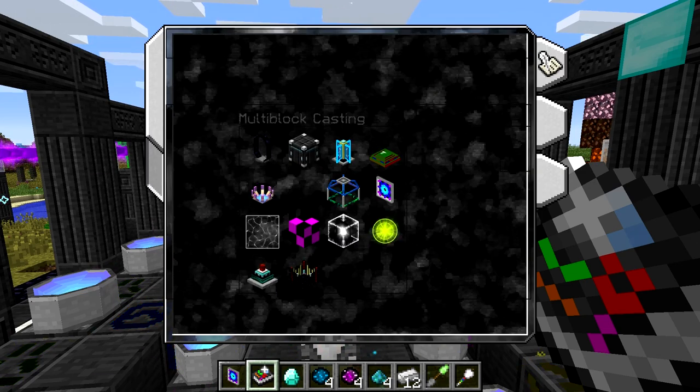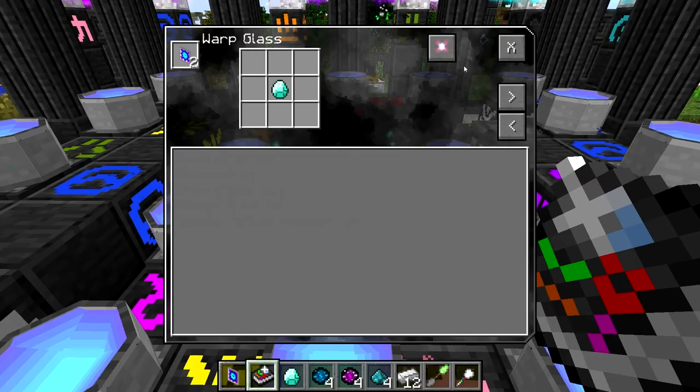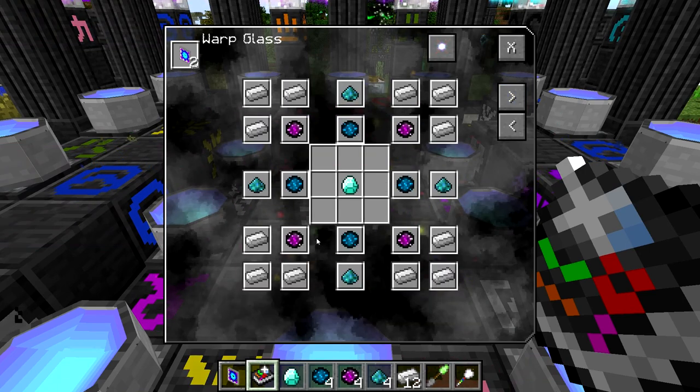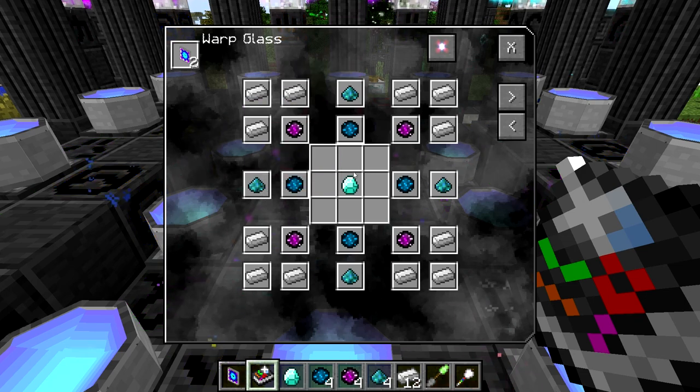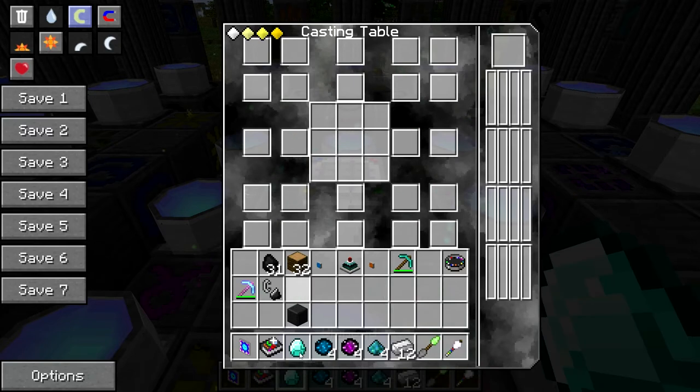So crafting the Warp Glass is pretty simple. You need a diamond, four aura dusts, four spatial rifting powders, four motive dusts, and then twelve iron ingots. And you do get two of them since they're useless by themselves, so it's kind of nice that you get two.